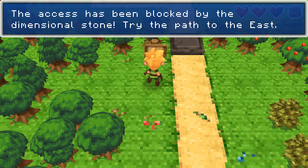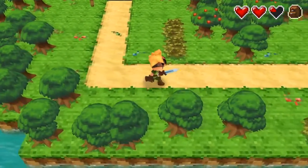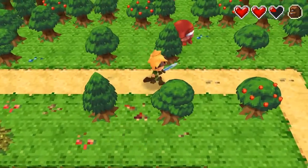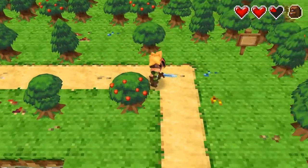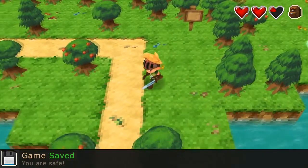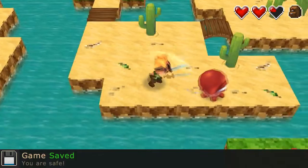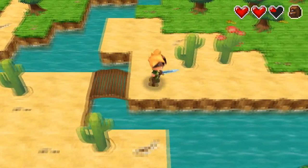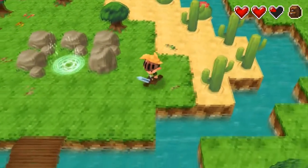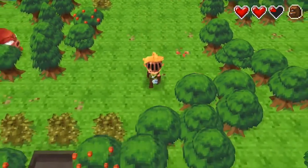So if you guys remember last episode, the axis is blocked by the dimensional stone — try the path to the east. We are right back to the very very beginning. There were all these enemies back then too but now they look a little bit different and we're also an adult now. I wish I could do like a side-by-side comparison, because it's quite interesting what they've done.